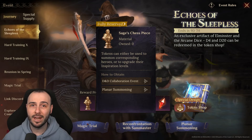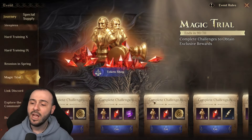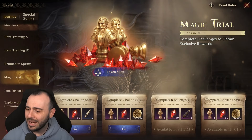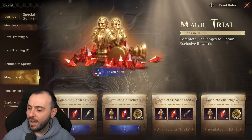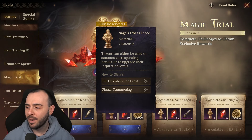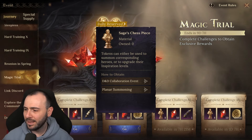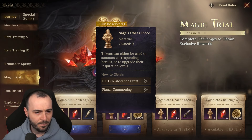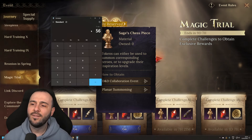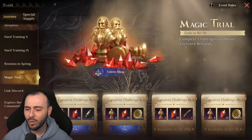The very first way to acquire fragments is by completing the daily challenges. There are exactly seven challenges and you get eight sage chest pieces per challenge, which gives you 56 total — and yes, double-checked that in the calculator: 56 sage chest pieces from here.